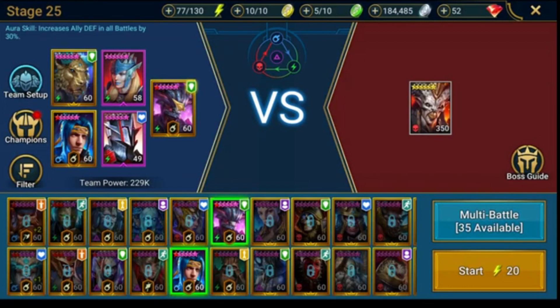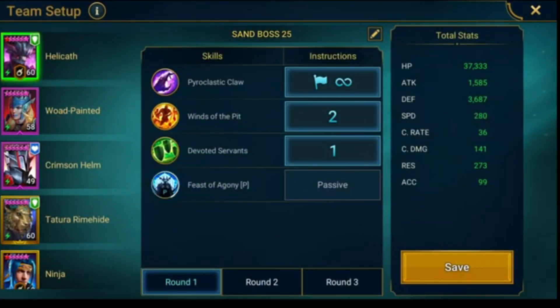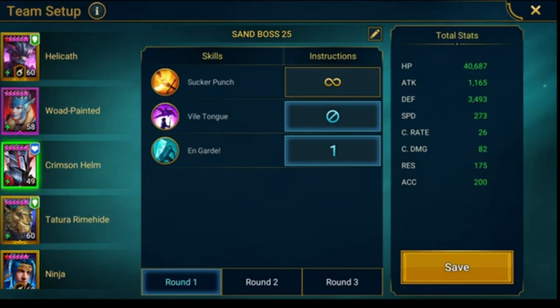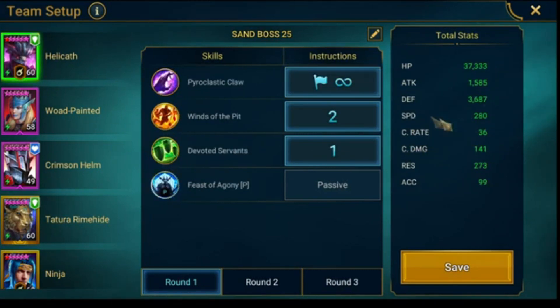I'm going to show you a Helicath unkillable team with Ninja, Crimson Helm, Crimson Helm — I guess you can use Lightsworn. We got Roadpainted — she is necessary in this comp. Tatura/Rhymehide — you could take another champion with 3-turn cooldown and 2-turn duration of block debuffs. And Helicath. It is full auto. I'm going to show you the preset — you can sneak peek the speeds. Just simply copy that one. I don't know how tight those speeds are, but I have 100% runs because everything works out perfectly — maybe you need to go really close or you can tinker around a little bit.